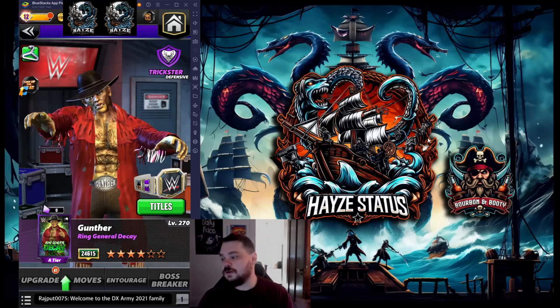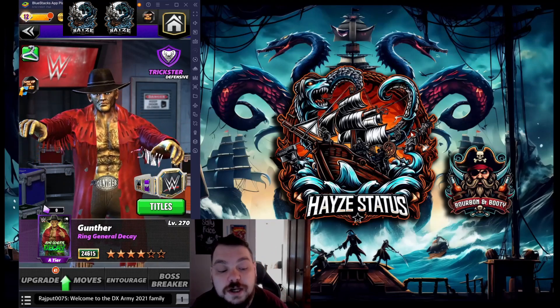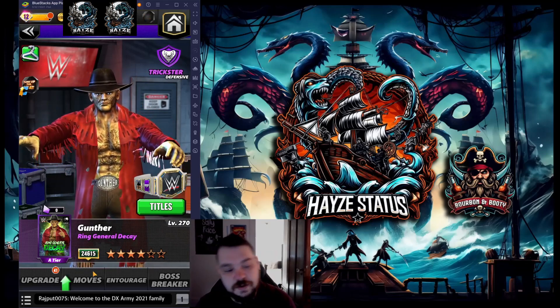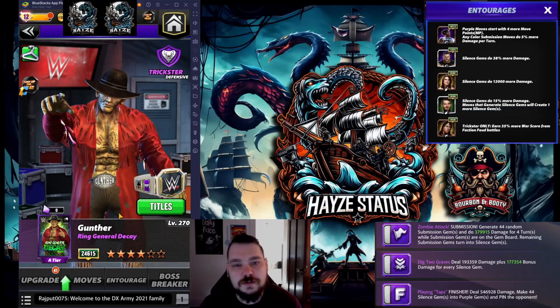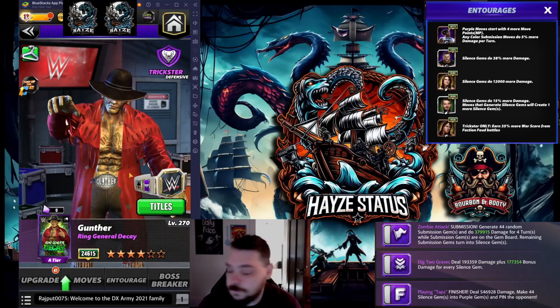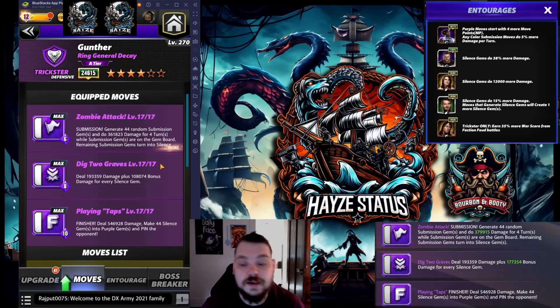With all the kudos being said, we're going to move forward into Zombie Gunther, Ring General of Decay. Now there are two solid builds for Gunther — we talked about them both during the five-star bronze video. We were only able to speculate on the triple yellow at that time because he needed to be six-star bronze for the triple yellow to kick in, so now that he is, we can do both.